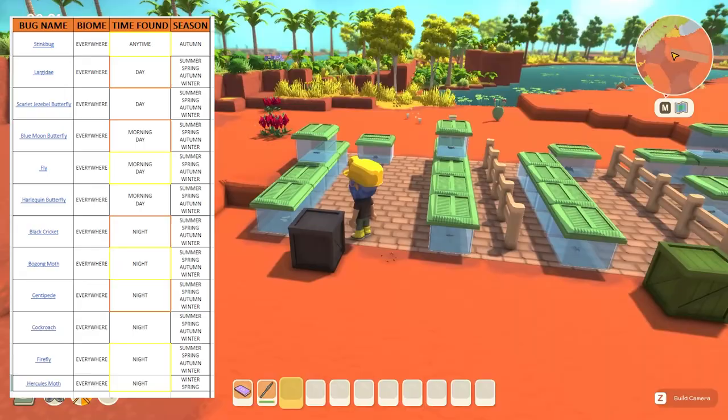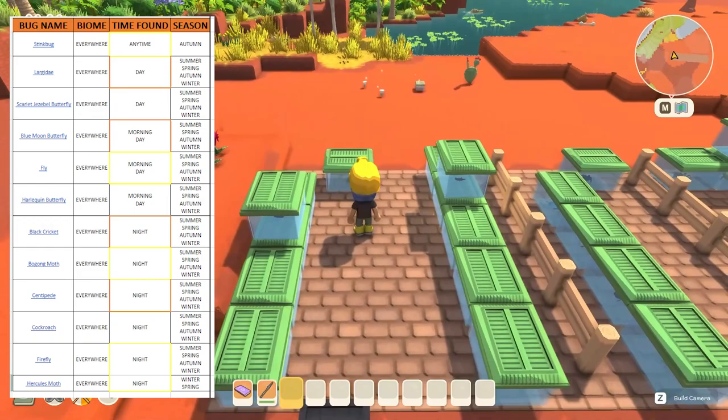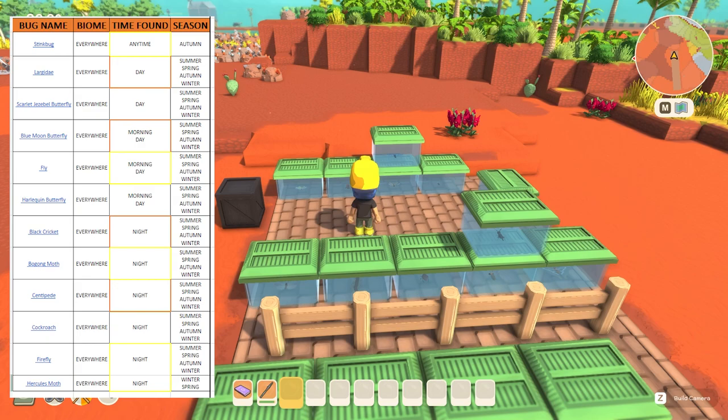I've put part of my spreadsheet on screen and will leave the link in the description below. At the end we have the stink bug — you can find it in any biome at any time during the day or night, morning or evening, but only in autumn. On the left, the daytime bugs that can be found in any season include the scarlet jazabelle butterfly, the blue moon butterfly, the fly, the harlequin butterfly, and the lagidae.